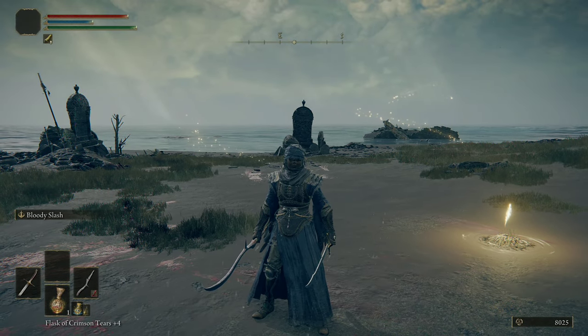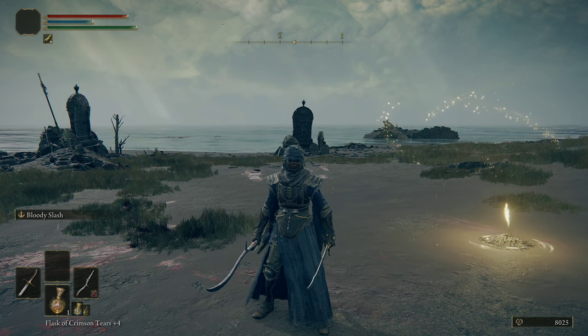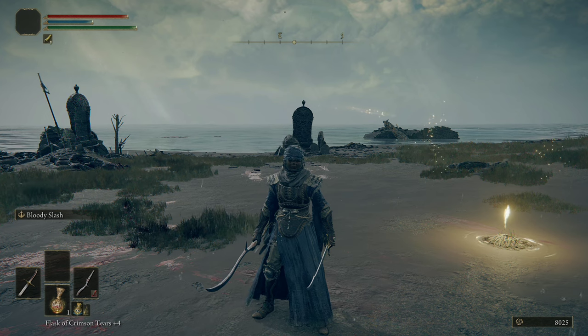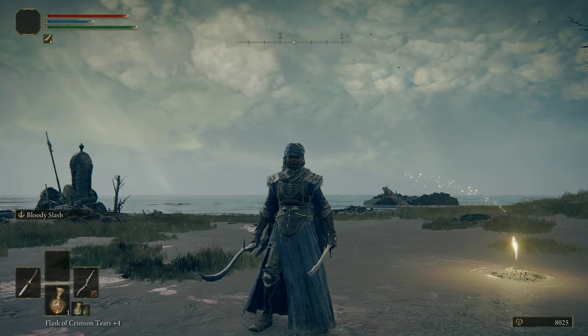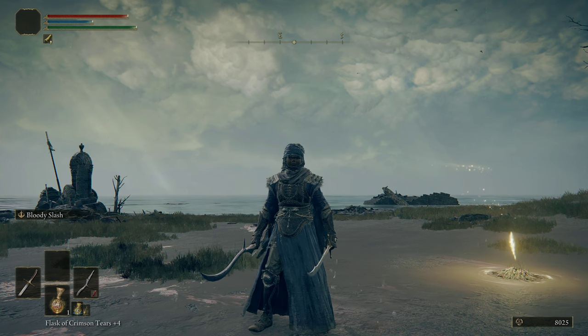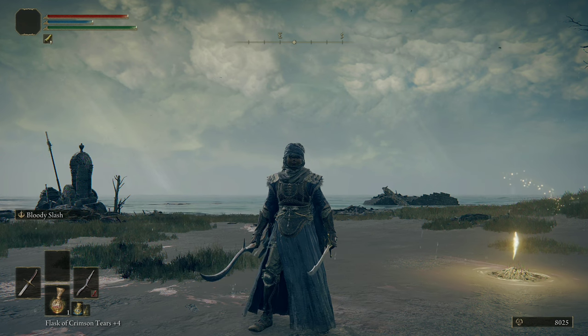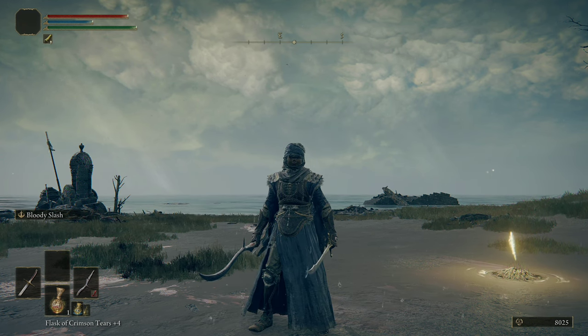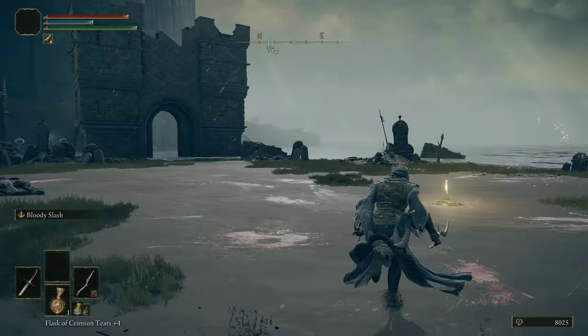Now, if you are a mage going into this fight, you basically just want to maintain your distance and keep spamming your spells. Make sure you're not casting while he's charging at you though — he is very aggressive and will nonstop come at you if you're throwing spells or arrows at him. But you can still find a window of opportunity to cast a quick glintstone pebble or glintstone blade, stuff like that. So it is still possible even with magic; you just have to make sure you're really pacing yourself so you're not being punished for casting.